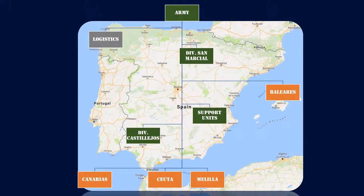Going from top to bottom, we can see that the logistics of the army is based in an Atlantic port. The San Marcial division, which includes a large part of the armored units, has its bases in the center north. The support units are scattered through the center, and the Castillejos division, composed entirely by infantry, is in the center south. In orange, we have the defensive units in the Balearic and Canary Islands, as well as the African cities of Ceuta and Melilla.